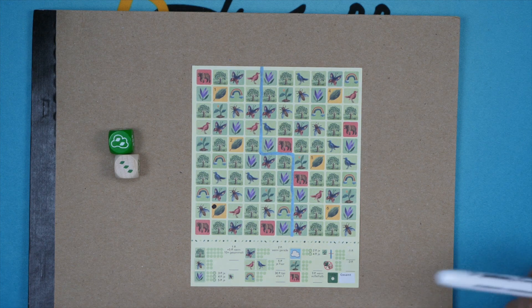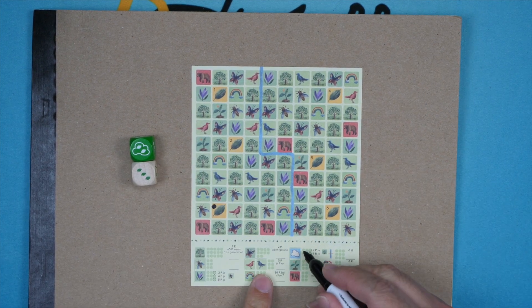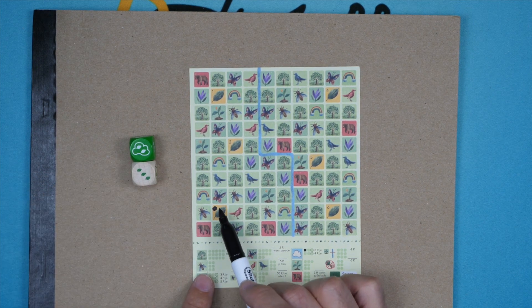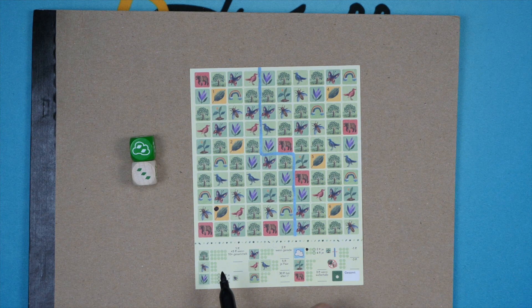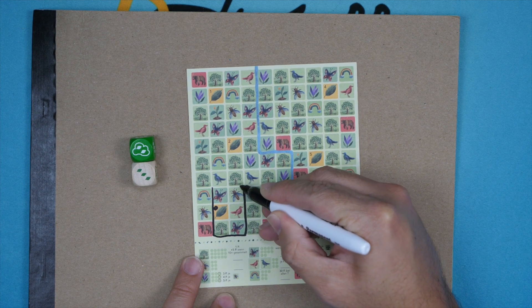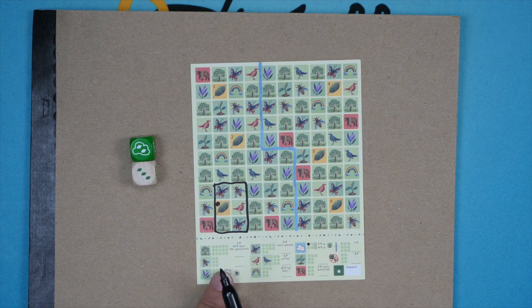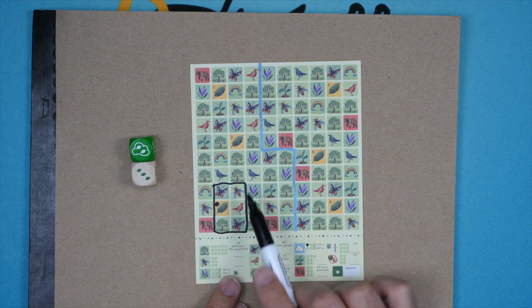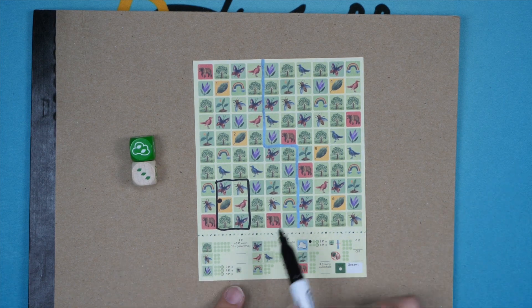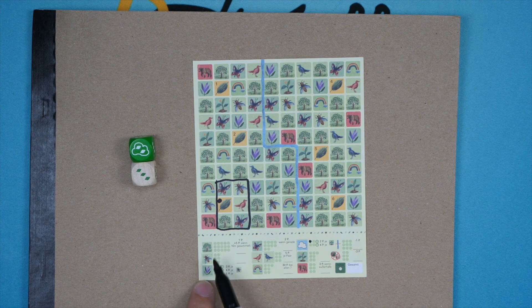If you bust — meaning the roll is not something you can add on to the board — you have to mark that off. If you time out because you've busted too many times, you're also done. Going back to our roll: there's a cloud, so on this sheet we mark that the cloud happened. Now I'm going to select an area of two by three that must include my starting spot at the beginning. From within that I'm going to select everything of one kind — the tree, butterflies, bee, bird — and mark those things off.